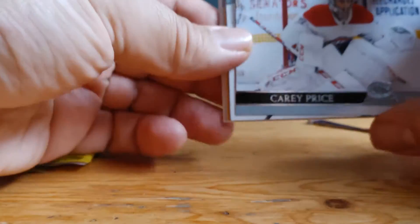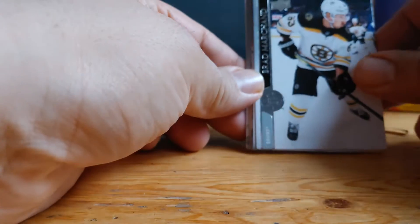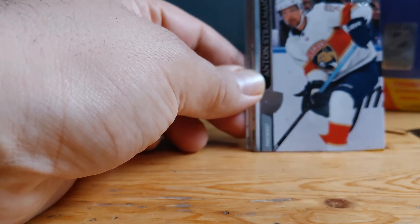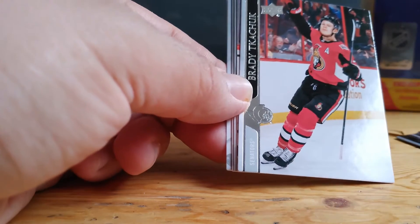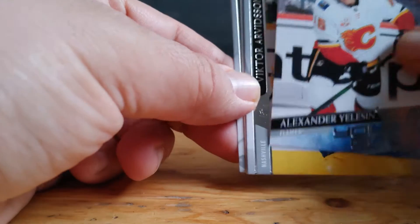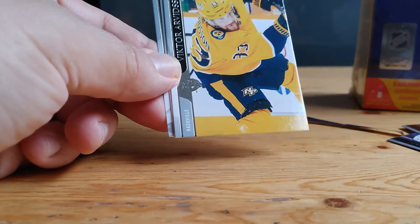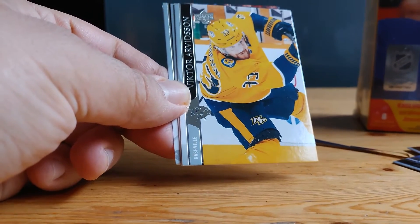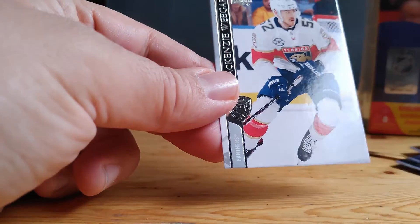First card: Carey Price. Marchant. Strollman. Brady Tachuk. Alexander Yelchin — a young gun, our first young gun. Victor Arvidson. Lendo. Mackenzie Wieger. So far so good — we got a young gun.